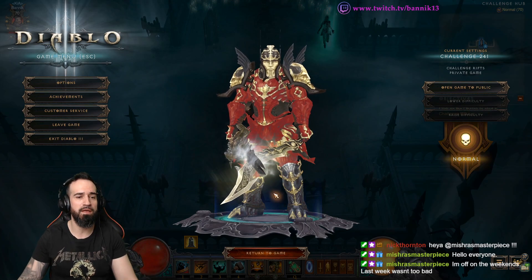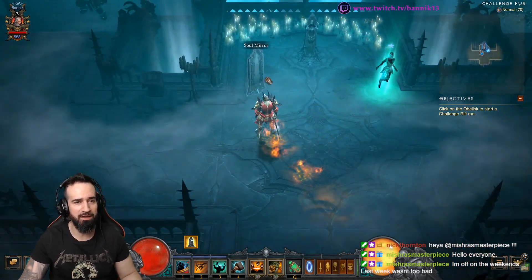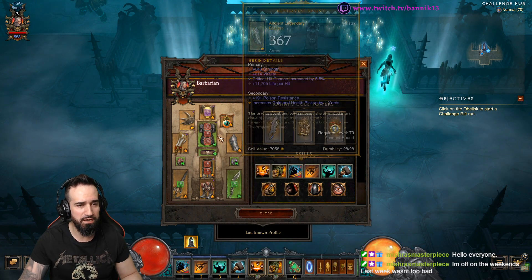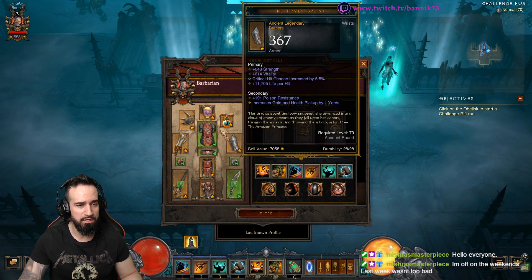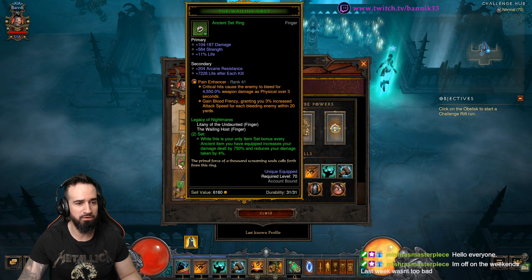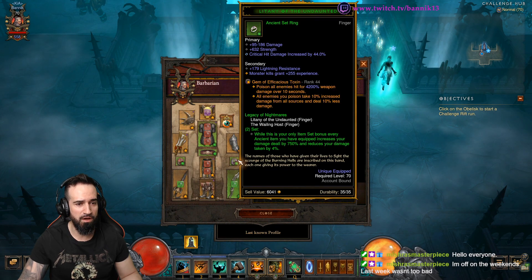Challenge Rift 241 looks like a Barbarian. Clicking on the Soul Mirror will reveal everything we need to know. It doesn't look like a full six-piece set bonus Barbarian this week — it looks like L.O.N., Legacy of Nightmares ring.